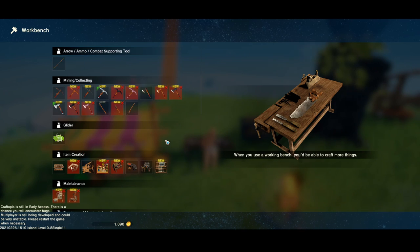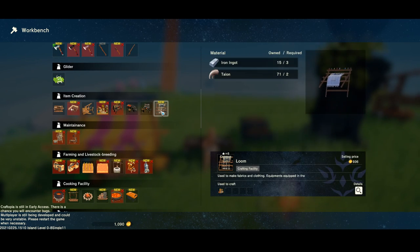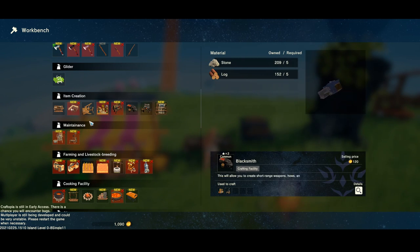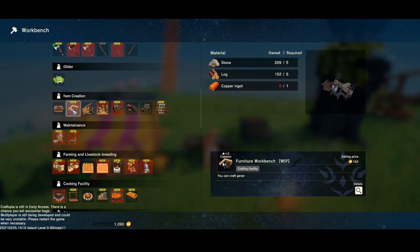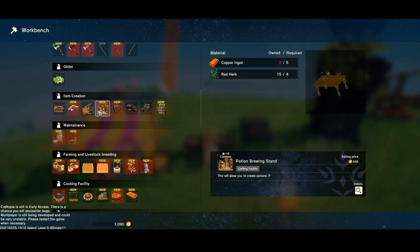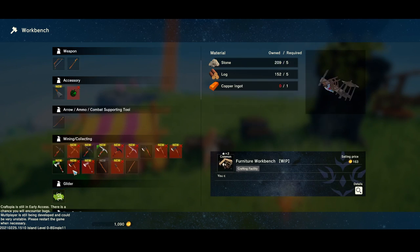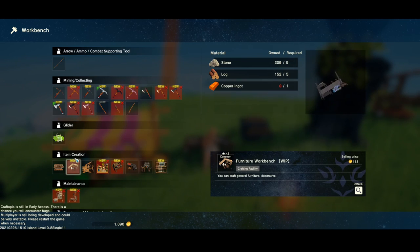We're gonna make some more — there's so much stuff, it's almost too much. This is used to make fabrics and clothing equipment. Equipment equipped in the vanity slot will override the appearance of your equipment while keeping their effects — so basically like cosmetic clothing, aesthetic wear. There's a furniture bench, potion brewing eventually, and a hatter — not right now.